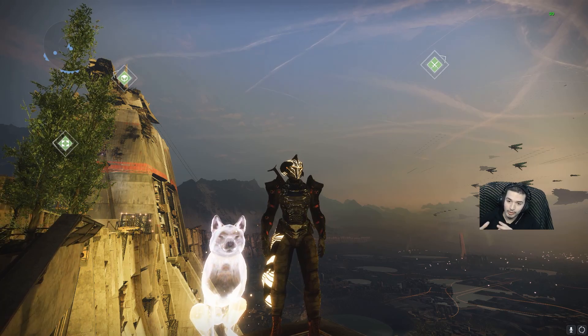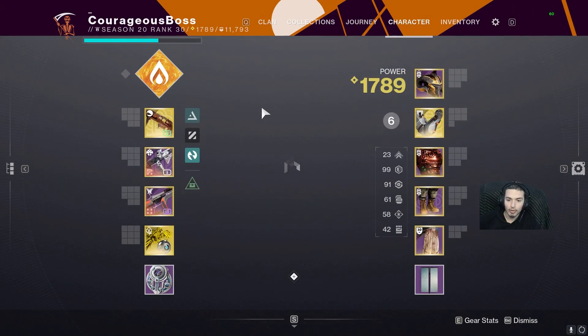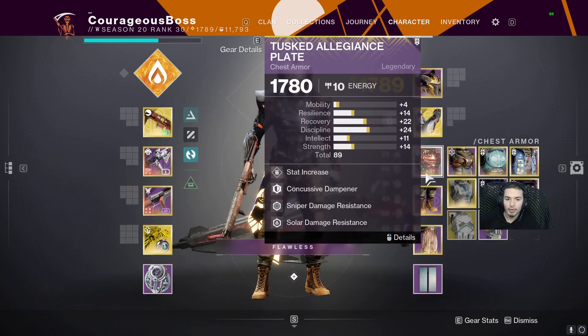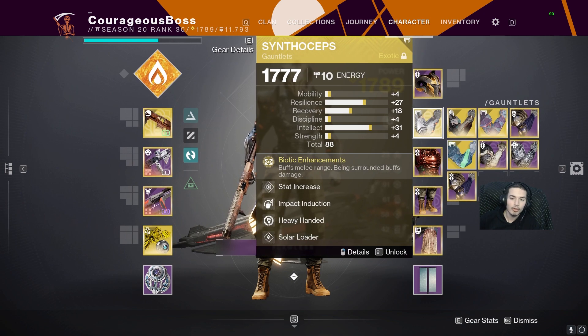Hello everyone, welcome back to the channel. Quick tip so you can level up your guardian faster. As you can see on my gear items, I have an 82 Whetherbone, 78 Khvostov Multitool, and 85 Cataclysmic. My Synthocepts are the lowest light, so to bring your lowest stuff up in light level...